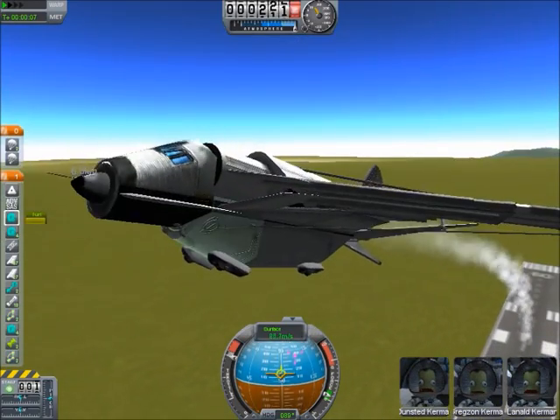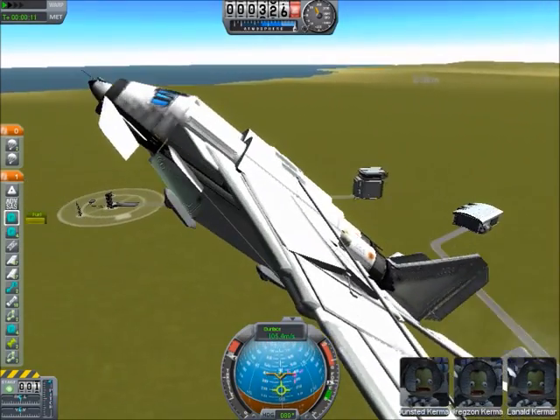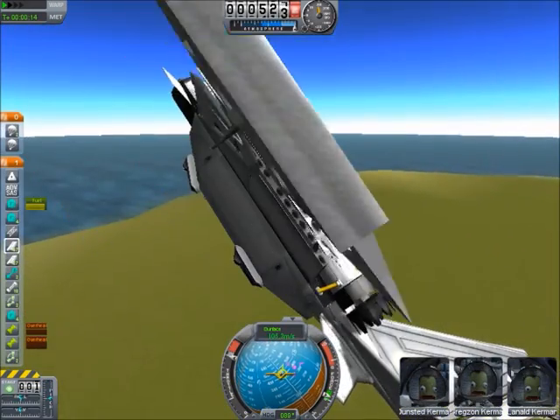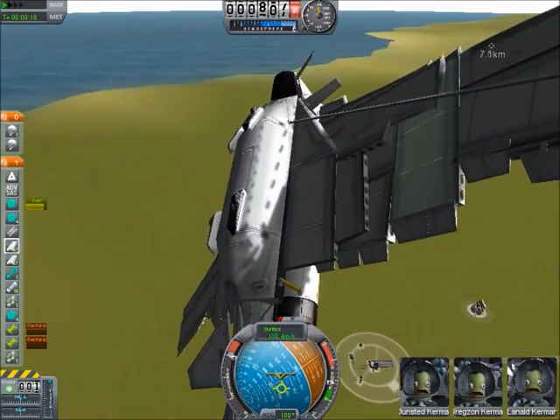There are some extra struts right here attaching to the cockpit, because the cockpit likes to fall off on touchdown from parachutes. So yeah, this one's more maneuverable.